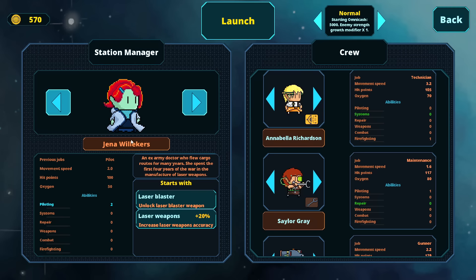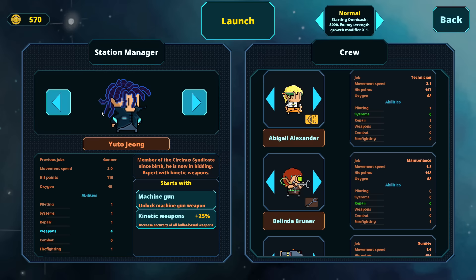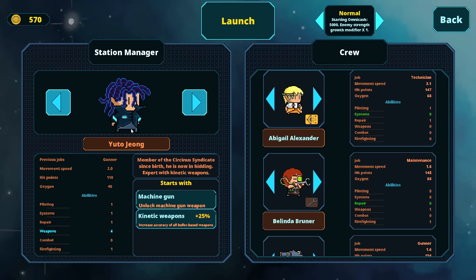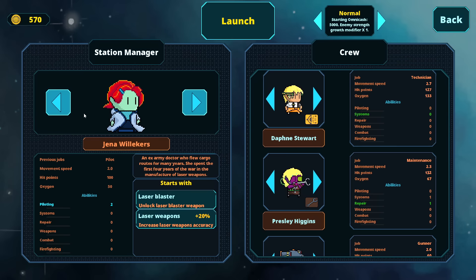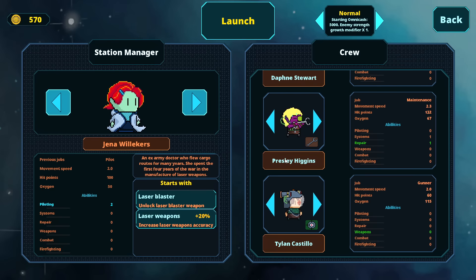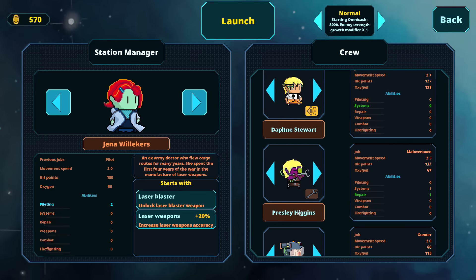The downside is Jenna is a pilot, which means at the start you get a bit better evasion for dodging enemy fire. With Yuto, he's a gunner, so he hits harder and more accurately. You get more crew with Yuto, but I find he has trouble with offensive capabilities because the machine gun doesn't kill things as fast as the laser does in my experience. We'll start with the default play — that gives us Daphne Stewart, Presley Higgins, and Tylan Castillo. We'll hire more crew, but I think this will work.